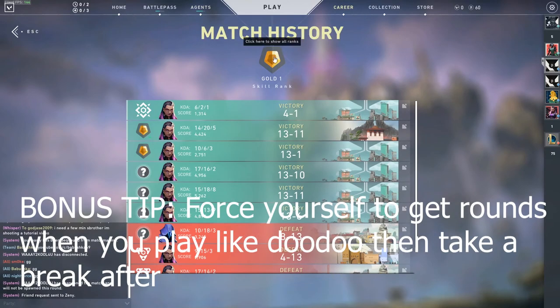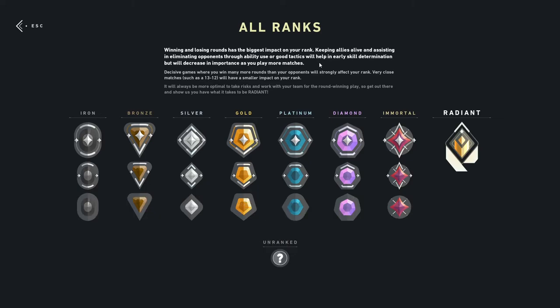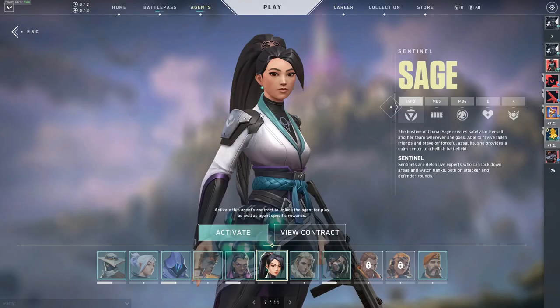One last bonus tip: if you check the ranks menu in game, you'll see three paragraphs explaining how the ranking system works. The more rounds you win, the more ELO you get — it's round-based. If you win 13 to 1, you get more ELO than if you win 13 to 12. So if your team is getting wrecked, don't get discouraged — pull through and win as many rounds as you can. If you're really not feeling it, take a break and come back later.